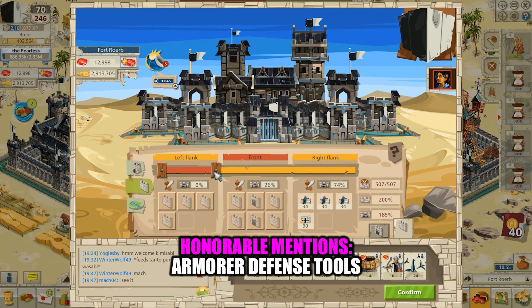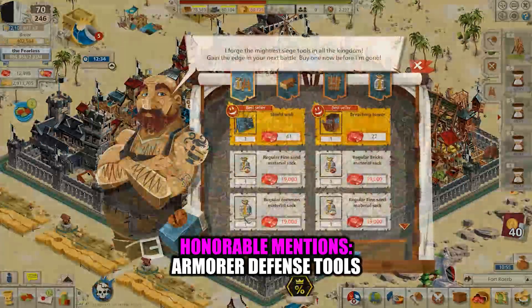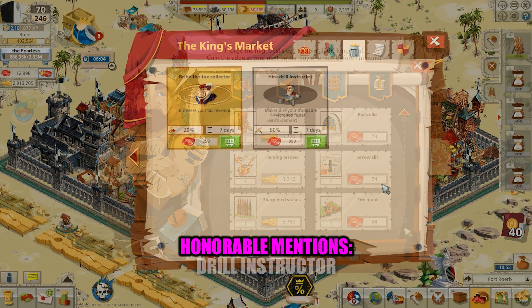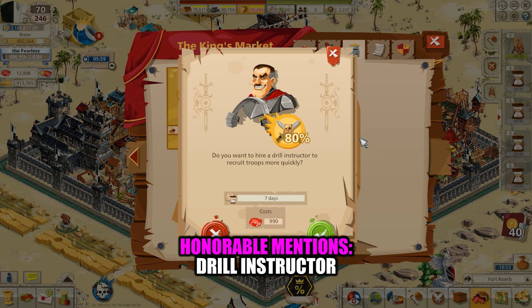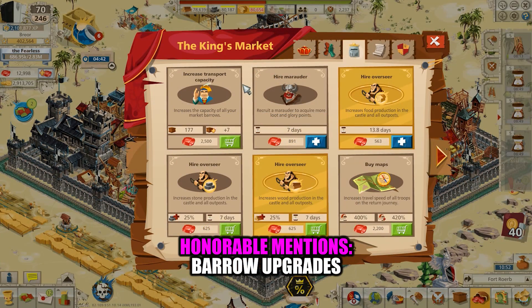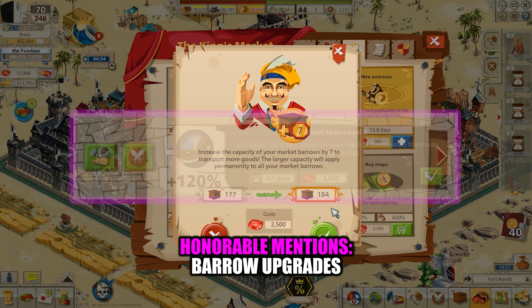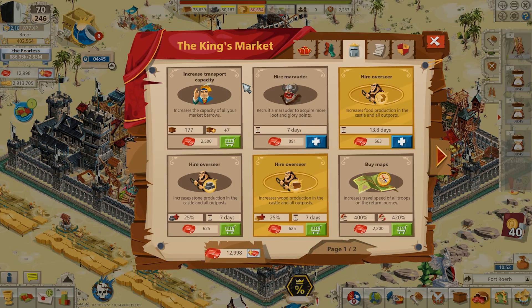Armor or defense tools are very important to have — you should never defend against another player's serious attack with anything less. However, you don't actually have to purchase these with rubies, because they can often be found at the mercenary post for coins. The Drill Instructor is a good purchase if you know you have a lot of recruiting to do, and he can also help you do better in recruiting-based nobility contests. There are two ways to increase the space of your market barrows with rubies: you can purchase an additional seven from the King's Market itself, or you can conduct ruby research to get a bigger bonus. You can get big barrows without spending many rubies if you construct a marketplace build item.